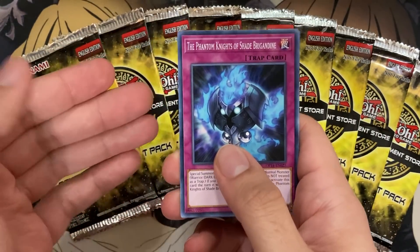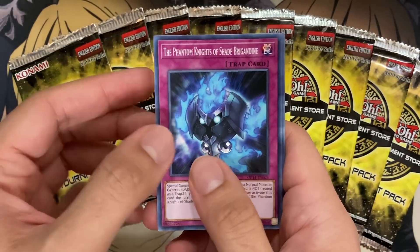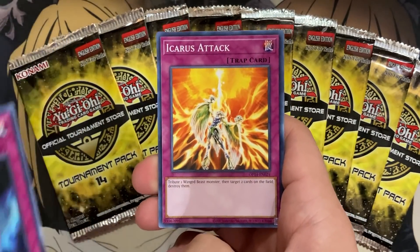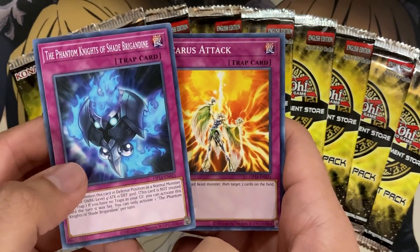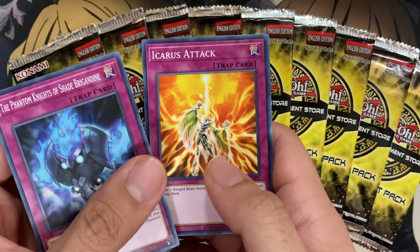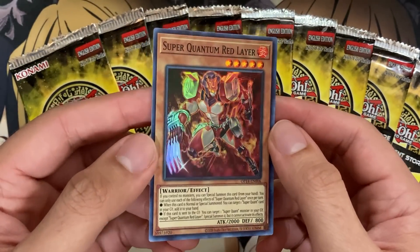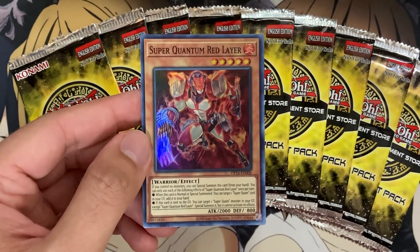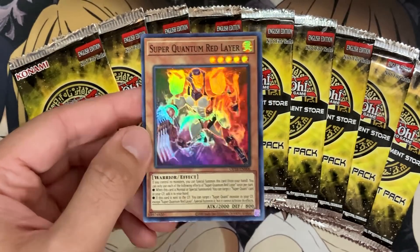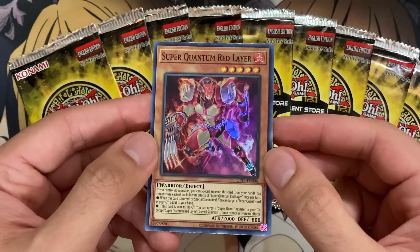It looks like the foil is behind as always. We have the Phantom Knights of Shade Brigadine for our first common. We have an Icarus Attack as well — a pretty good one for sure. Usually with these packs, they either give an errata to some of the cards or just support that would help for upcoming sets. And our first foil is Super Quantum Red Layer. I don't know if we're getting any more Super Quantum support, and it feels like Red Layer was reprinted in some past OTS packs, though I believe it was a common, not as a Super.